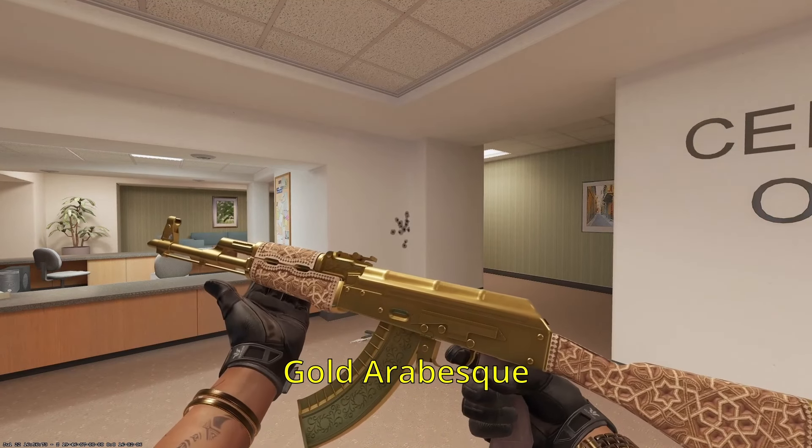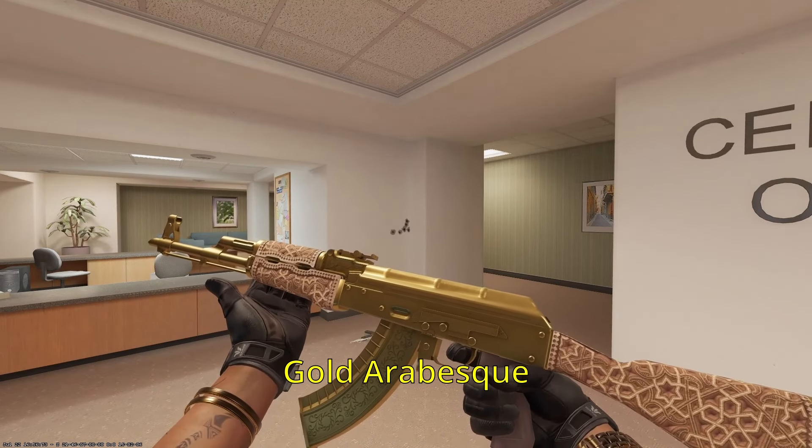Our second AK is going to be the Gold Arabesque. This AK is reserved exclusively for the Don — the boss of the family, the Skip. This is his prized possession; he saved up for years. This is a memorial to a lifetime of hard work from the Skip. Beautiful AK — just to prove that he's the boss, and when things need to go down, he's going to do it in style.